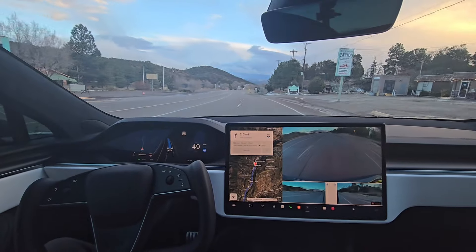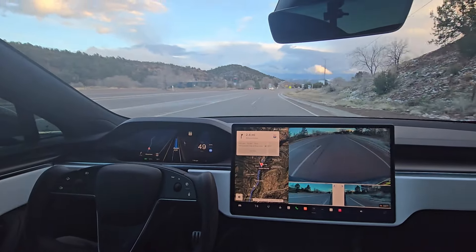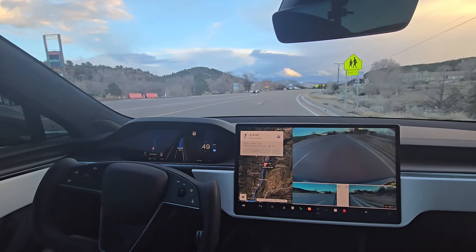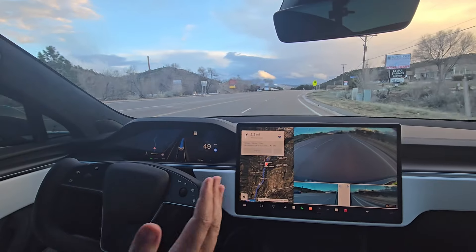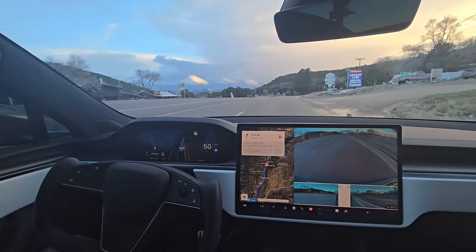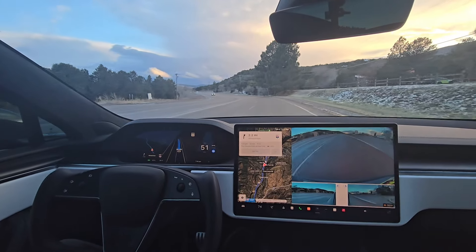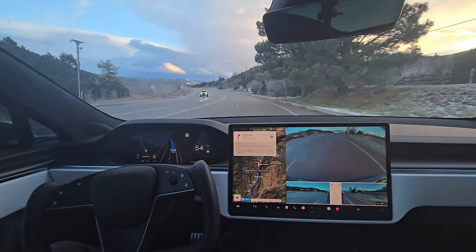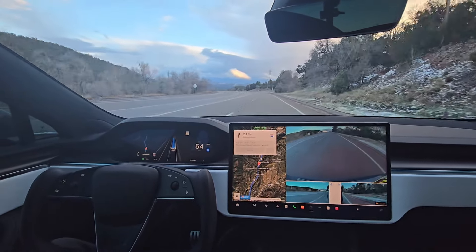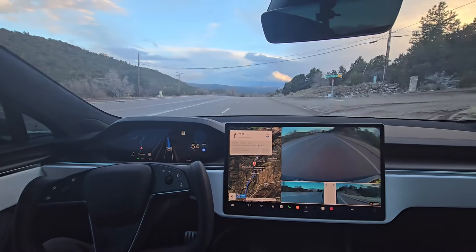Another quirk with FSD Beta 12.3.2.1 was that during a manual lane change there was this S-turn type of thing — start getting over, go back, then get over all the way. I haven't seen that yet so they might have fixed that. Right now we're in a 45 mph zone and it's going 54, which is pretty much the max I'd go on this road.